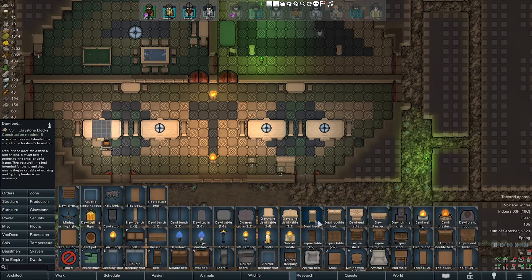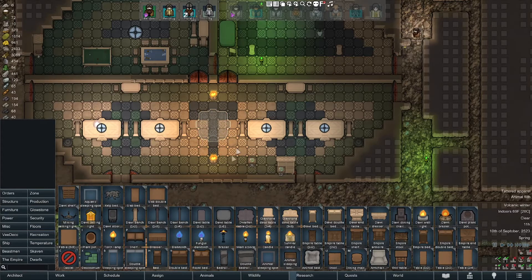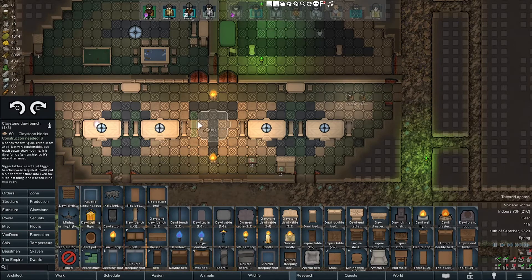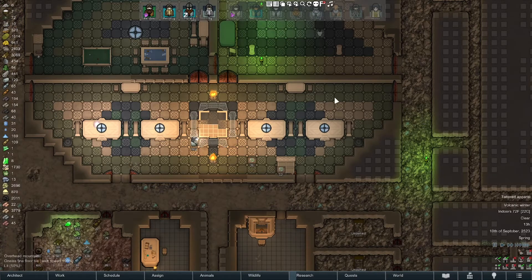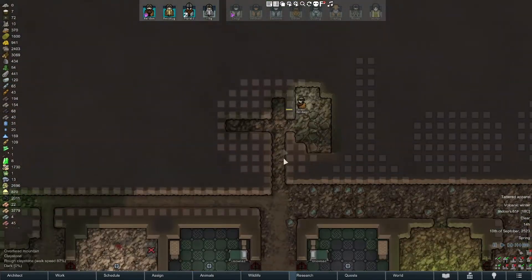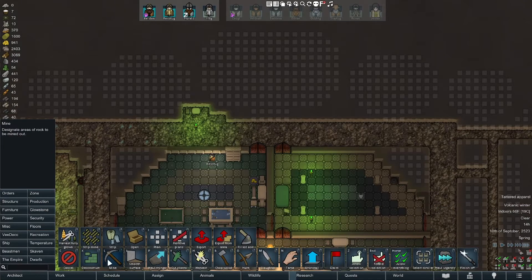We're gonna do one more big table in the middle for the feasting hall. Some one-by-three benches around that. The whole room isn't actually lit but that's fine. The mining's still occurring. We're gonna get going on this throne room - we're gonna declare a Thane at some point, and then probably declare a High King too. But we have to declare a Thane before we can declare a High King. That's from Ideoligion.